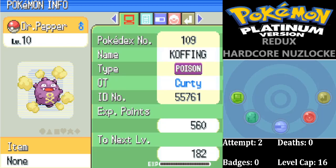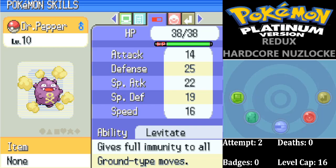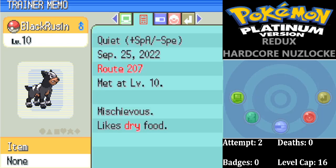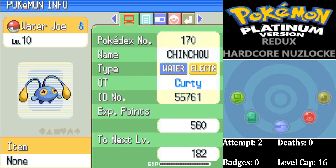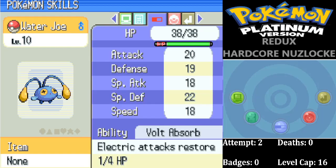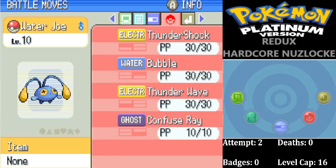We got Dr Pepper, our Koffing — we call it Dr Pepper because it's cherry-flavoured and I always call my Weezings cherries because of the way they look. Weezing in this game is fantastic. Plus Defense nature — wow, more than happy with that. This eventually turns into an Electric/Poison type with Levitate. I remember it being fantastic in one of my runs. We also got Black Russian, our Houndour — plus Special Attack, minus Speed — fantastic, and it has Intimidate, which is quite rare in this game. Finally in Oreburgh Mine we got Water Joe, our Chinchou — plus Special Defense, minus Special Attack, more defensive. Volt Absorb ability — anything that gives an immunity, we'll always take.